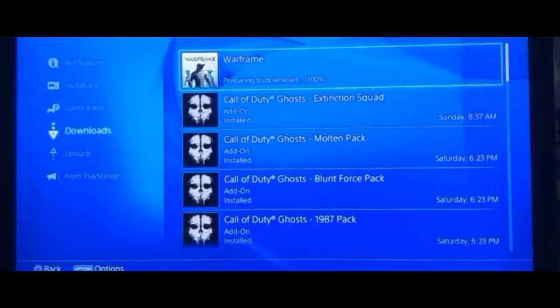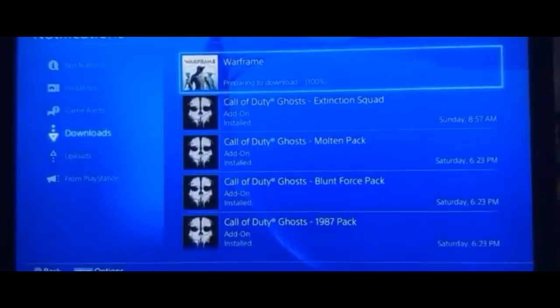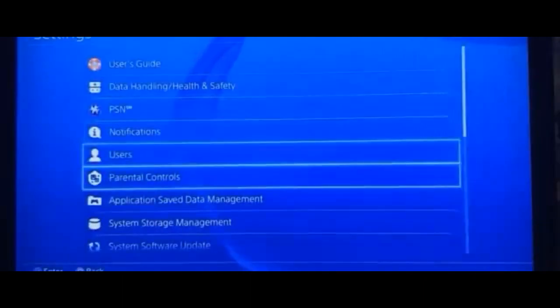What happens is it actually passes the download — there it is, 'preparing to download 100%.' It actually acts like it was pausing the internet connection rather than tearing it off the PlayStation 4, which would cause the 'cannot download' error. It's like a little pause glitch. To get it going again, check the box again, back out, go back to the notifications menu, and there it goes.